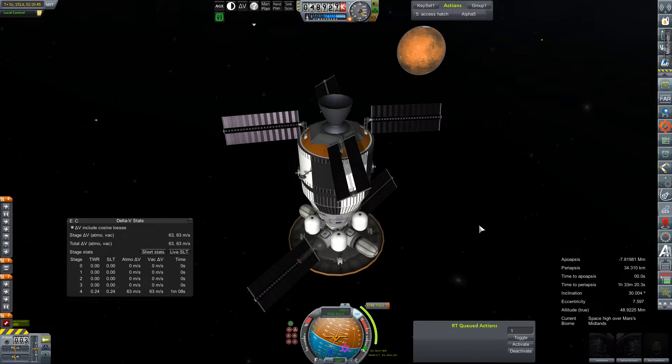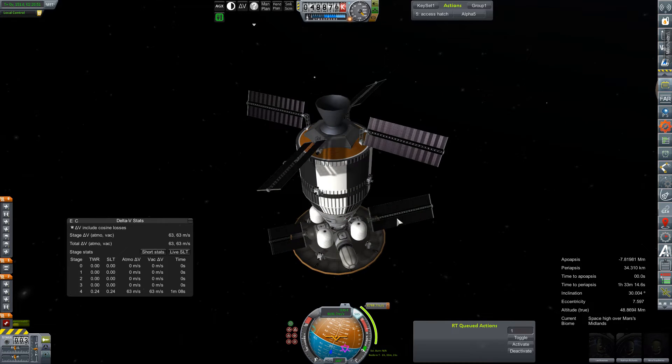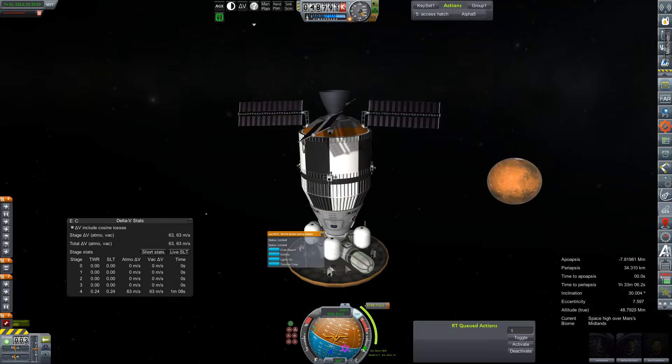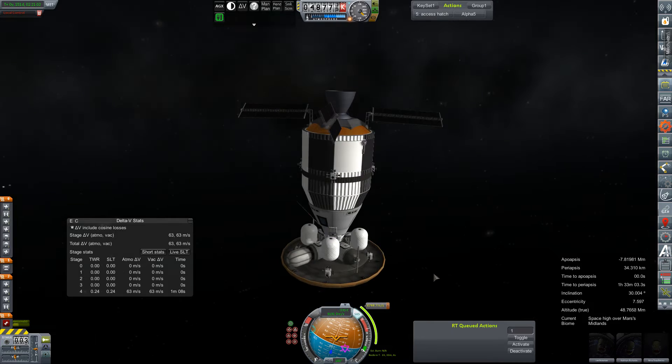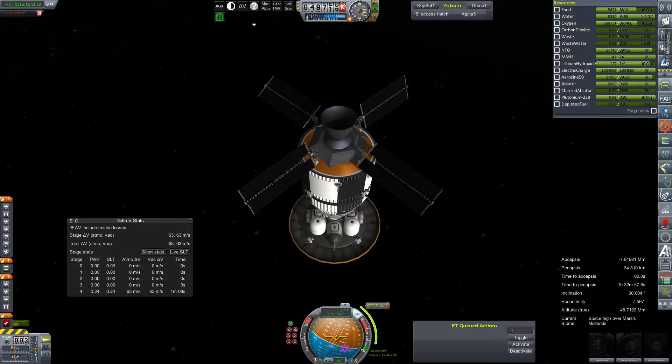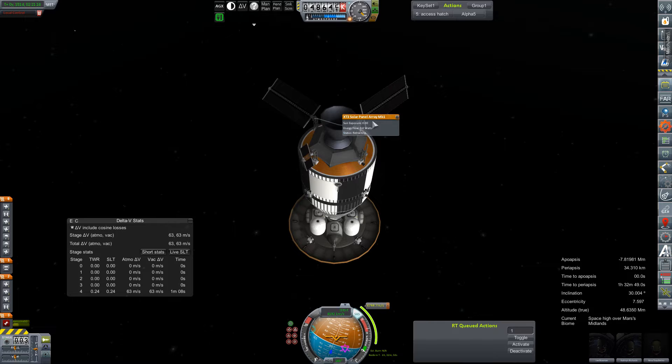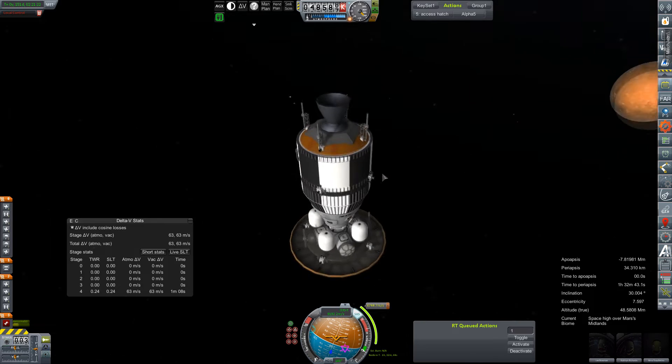Quick save — lots of quick saving just in case the game goes wonky on me. Let's start to fold this thing up. All the crew is moved back into the command pod. We should have plenty of electric charge. Deactivate, deflate, deflate. What's our electric charge looking like anyway? Topped off — yeah, we're good. Retract, retract, retract, retract. And we are in re-entry mode. RCS to arm.